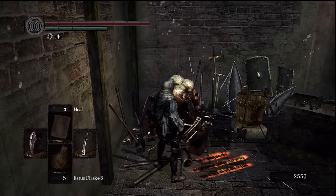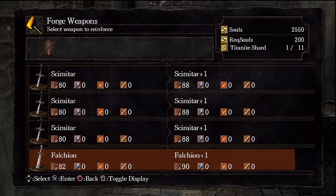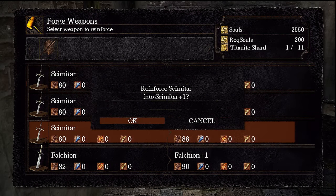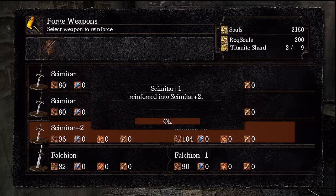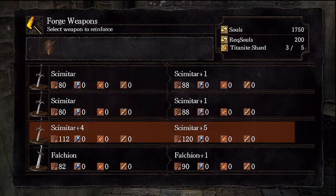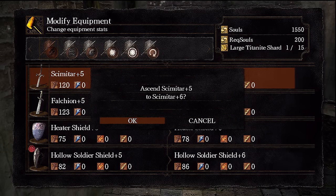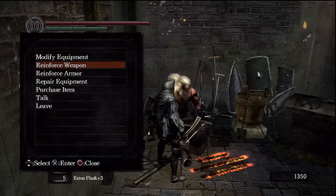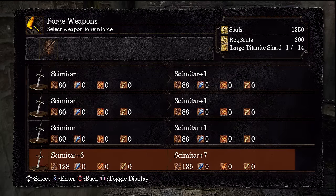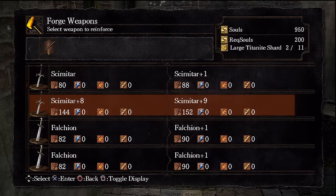Quick video today on how to get Quailog sword plus five. This sword is pretty much a beast — probably the best weapon in the game for any dexterity build. If there is a better weapon, it's probably not until you're close to maxing dexterity, like pushing around 75 dexterity or something like that.